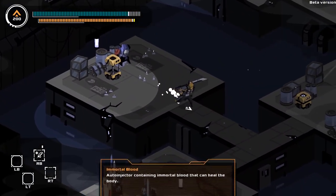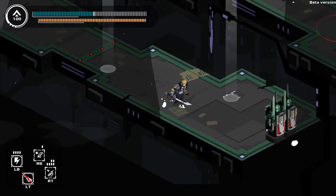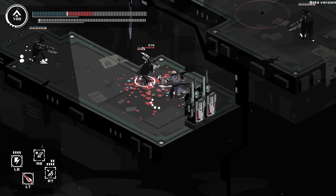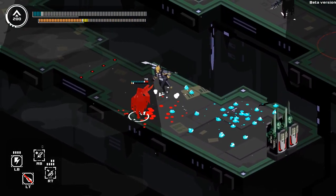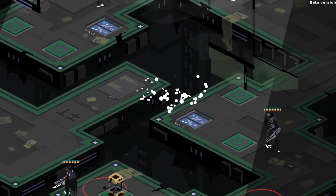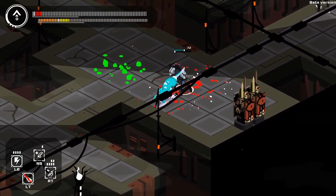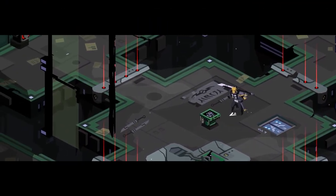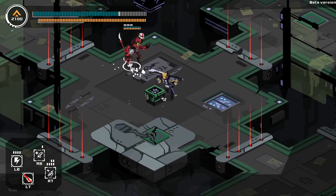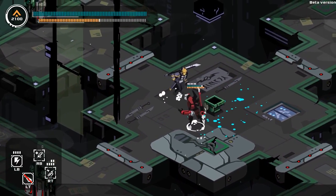Very early on you get a healing item but it only has one charge by default. You can find more in chests, but any time you die or rest to level up, you lose the extra ones. The problem is that sometimes when you're close to death and you try to use your only health item, you get hit and it stops healing you. I've had numerous times where in a panic I tried to heal only to get hit and not regain any health, wasting my only healing item. The bosses you eventually reach are vicious — they have tons of health and can two or three shot me easily, making it almost impossible to recover your experience and make it back to a save point to level up.